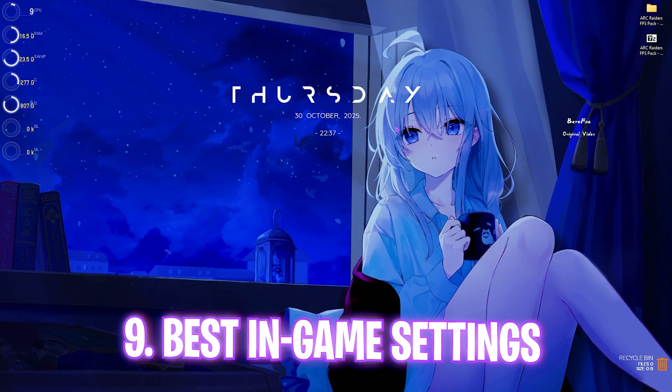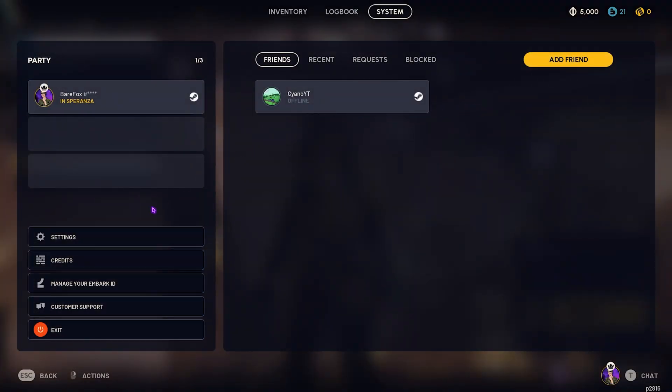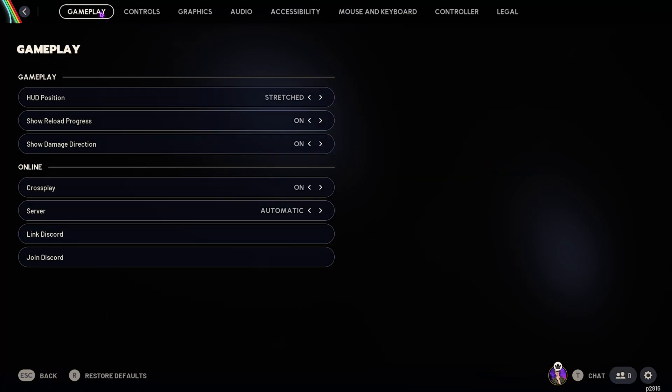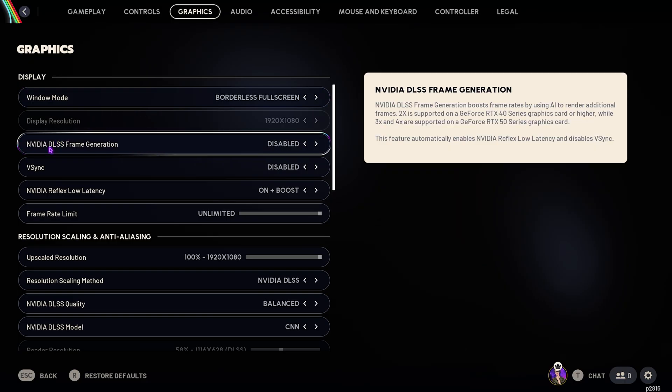Now for the best in-game settings. Press Escape and go to Settings. Under Graphics, set Window Mode to Borderless Full Screen — this keeps the game running stable. Exclusive Full Screen is not recommended because you may need upscaling and DLSS support. Nvidia DLSS Frame Generation can be turned on if you have an RTX series card to get extra FPS at the cost of input latency.